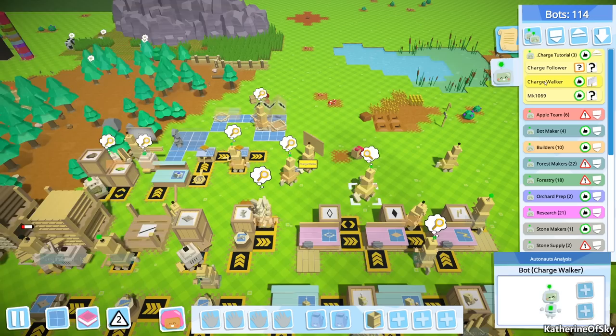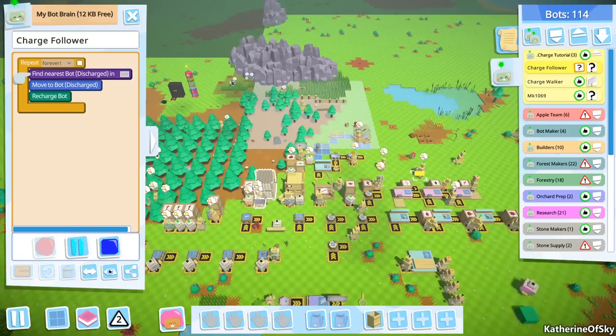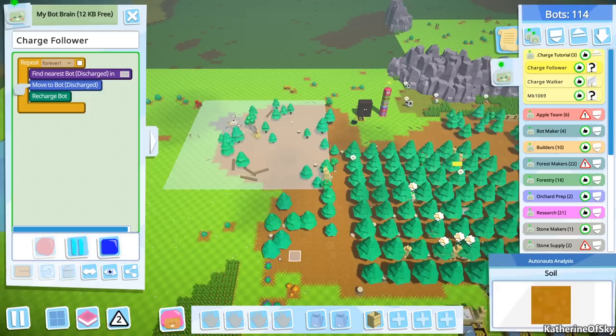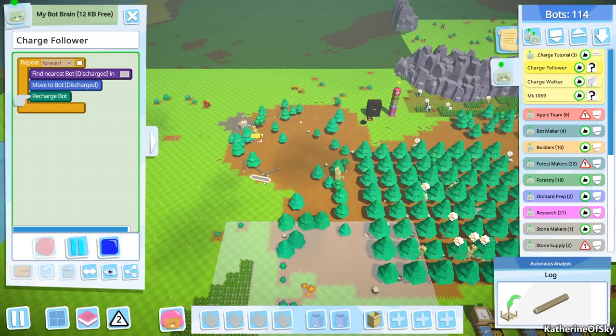Guess what's gonna happen now? The charge follower is gonna follow this bot, and as soon as a discharged bot gets in range — probably gonna be that one — let's go see him. Yep, he's in range, and there he goes running off with his brand new shoes to charge that bot. This is so fun! I'm not sure how reliable this is — I think you probably need a couple of charge bots, because in this situation we have two bots in that zone and this bot will get one of them but not the other.